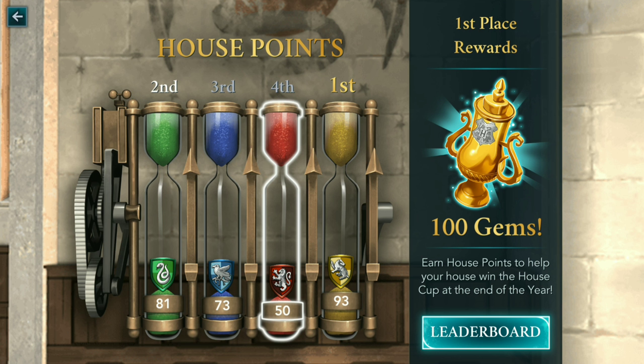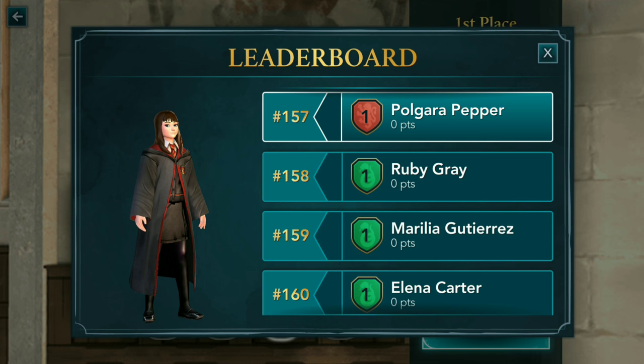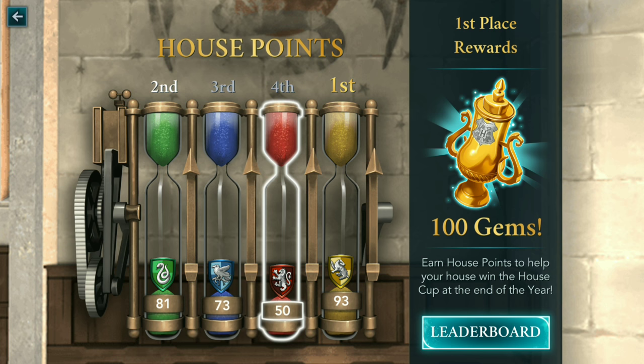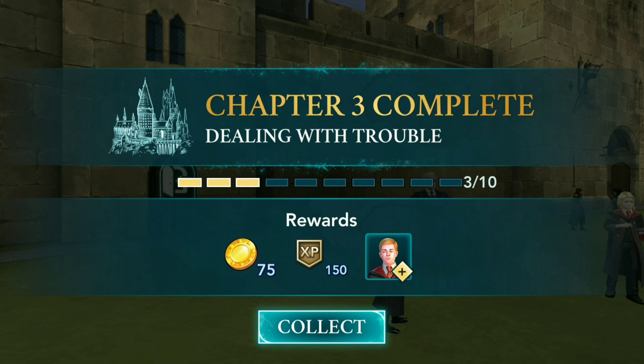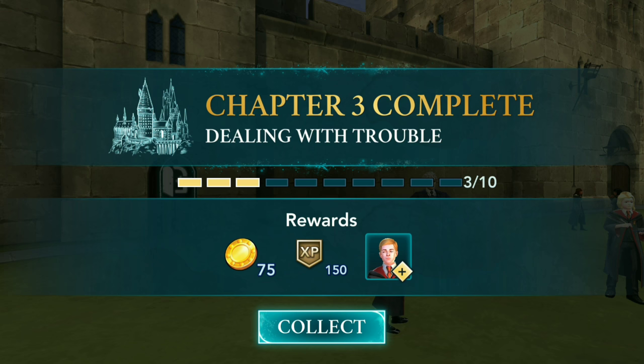Let's see the house cup. I don't even know what house we're in — I can't even remember, but I guess we're in Gryffindor. We're on 50 points, but they were like 73 and 81 — what the hell? We're in fourth place. We lost. That's ridiculous!